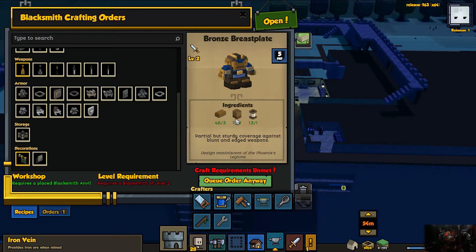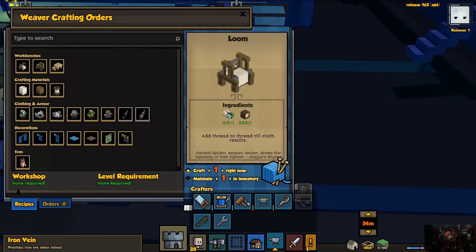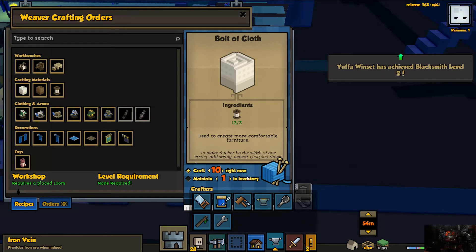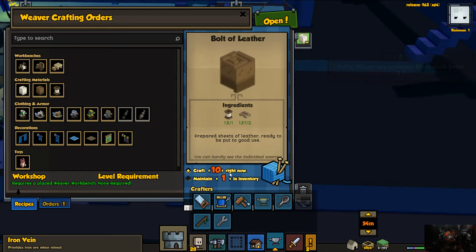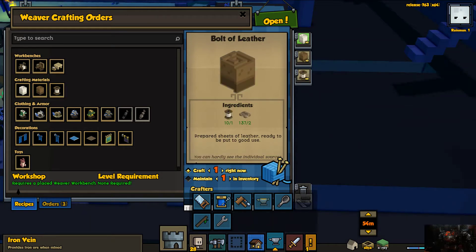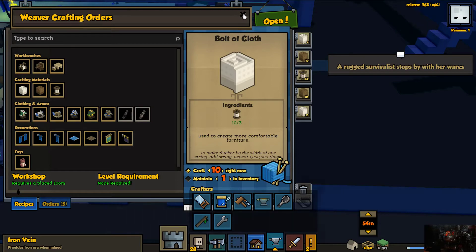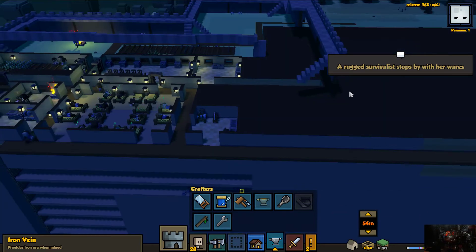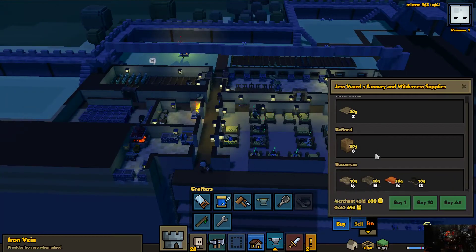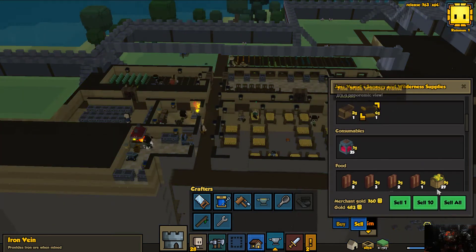We're also going to start making some bronze armor for our soldiers — I think that's one thing that's really holding them back. I want you to do 10 of these, 10 of these, 50 of those, then another 10. Do 30 there just to offset these a little bit, and then another 10. I'll buy all of those off you and sell you some turnips — I'm gonna use those in a second. I'll sell you that bed, I don't need that bed.